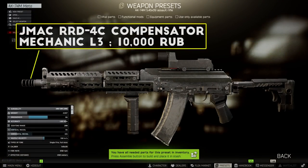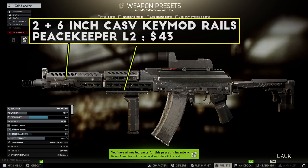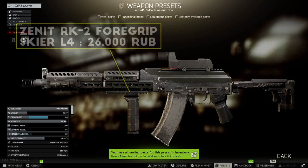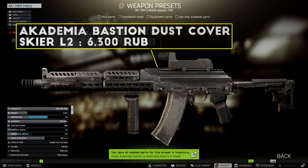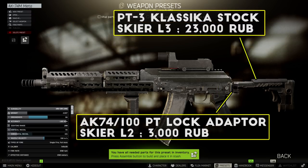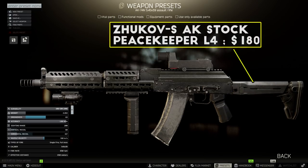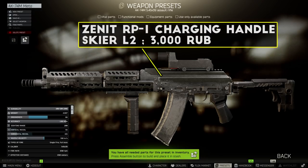Starting with the AK-74M, replace the muzzle device with the JMAC RRD-4C compensator. Next, the handguard is the VLTOR CMRD handguard from Mechanic Level 4, which will take a pair of key mod rails to add attachments. For the grip, I've got the Zenit RK21 here for maximum recoil reduction, as well as an X400 flashlight for my tactical device. Next, I've got the Bastion dust cover once again, and then the Aeronox Scorpius pistol grip for best-in-slot ergonomics. For the stock, I'm using the PT3 Classica stock on a PT-Lock adapter, which has the top tier stats in both ergonomics and recoil for the 74M. On an AK-74N, you'll want to use the Zhukov S stock, or just stick with the default stock with the GP25 recoil pad. Finally, I've got the RP1 charging handle as well for the extra ergonomics point.